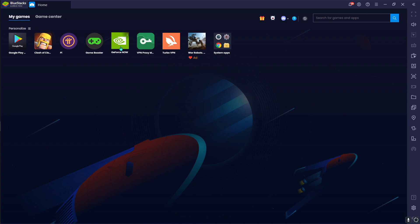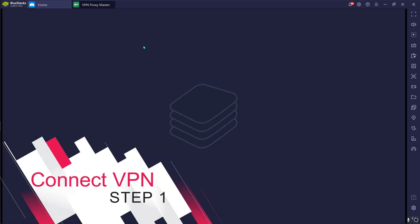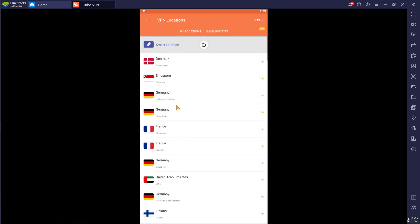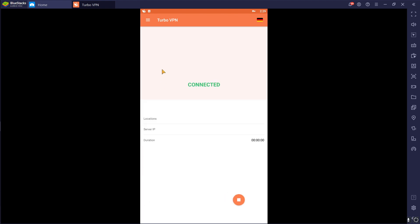First of all, what you have to do is open up your VPN. Once you are here, select your location. For me, I'm going to Germany and I'm going to be connecting it right away.